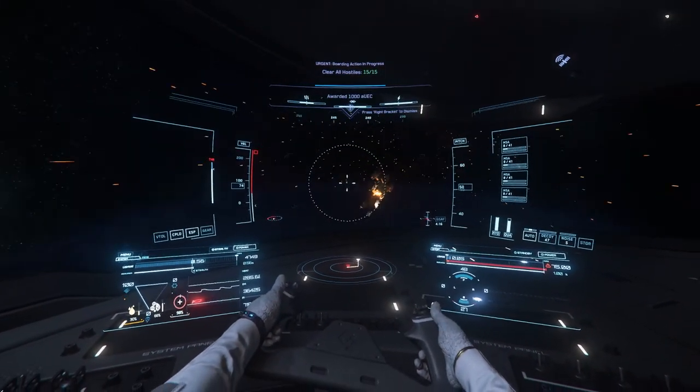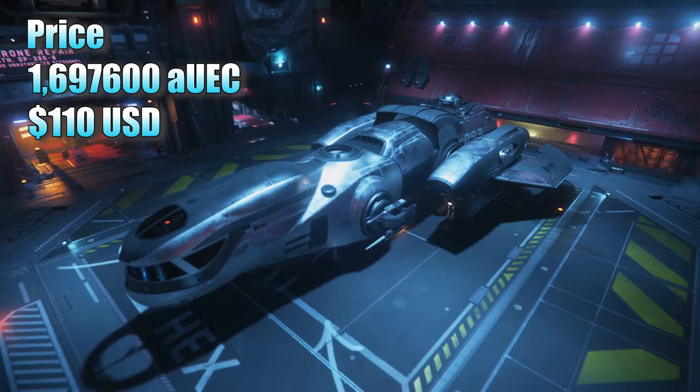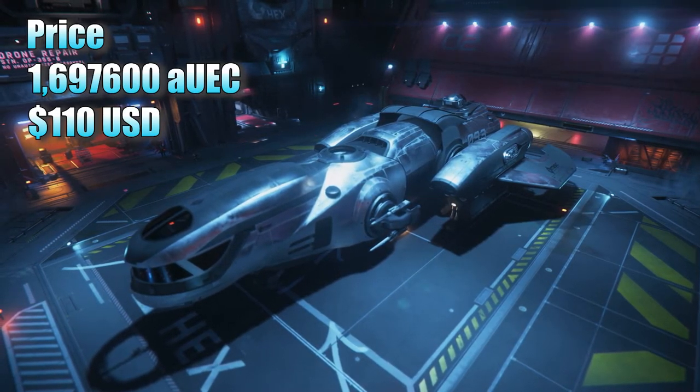With the Freelancer, you can expect to fight large bounties, do more cargo, do more looting, and because of the size of the cargo bay, you can store small ground vehicles like the ROC, meaning you can try out ground mining as well. Once you start getting larger than the Freelancer, you reach a point that requires multi-crew gameplay for ships to become useful. You can buy the Freelancer in-game for a little under 1.7 million UEC, or pledge it for 110 USD.